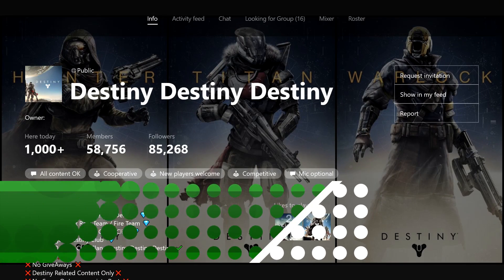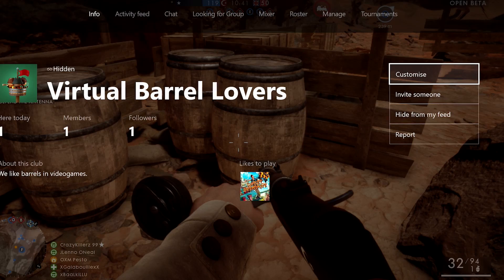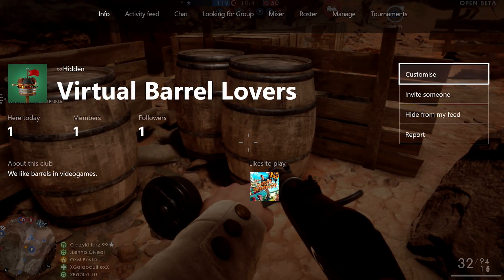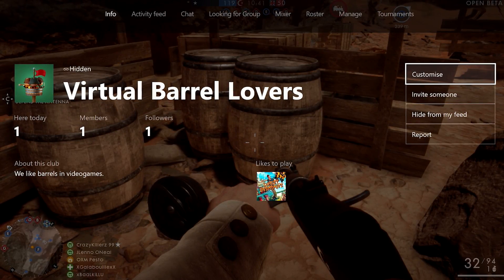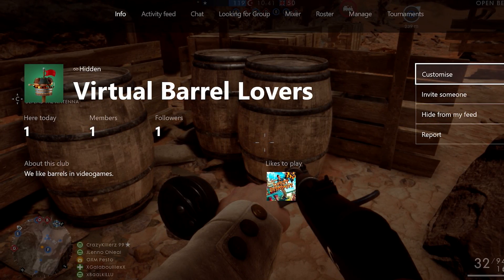If you've visited the clubs page recently, you may have noticed many of your favourite communities getting a facelift. They've now got shiny club icons and backgrounds that better capture the vibe of the games they're celebrating. If you're looking at your own club, such as our group dedicated to celebrating barrels in video games, you might be worried that it looks a bit drab in comparison. I mean, look at that icon — that's not a barrel. That's clearly some dudes in a boat. Introduce custom images to the club, however, and it can be transformed. Beautiful.